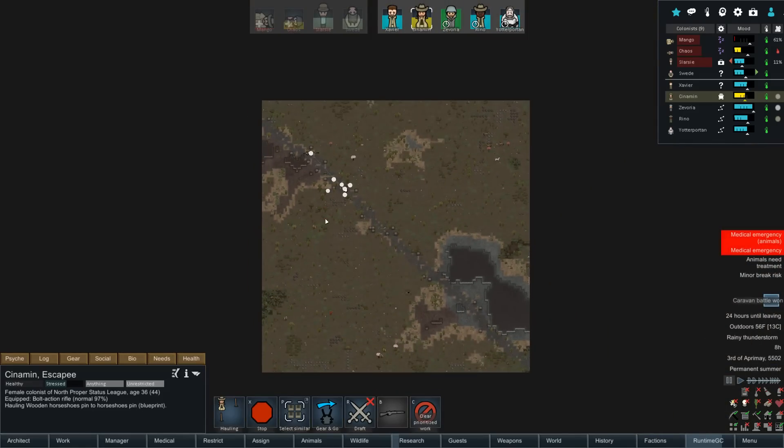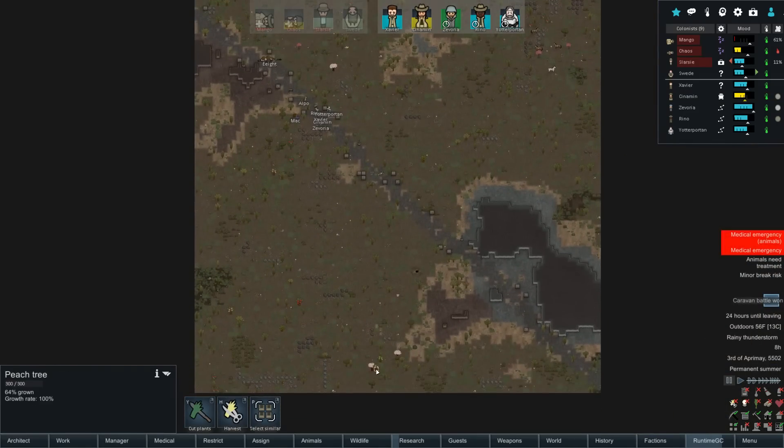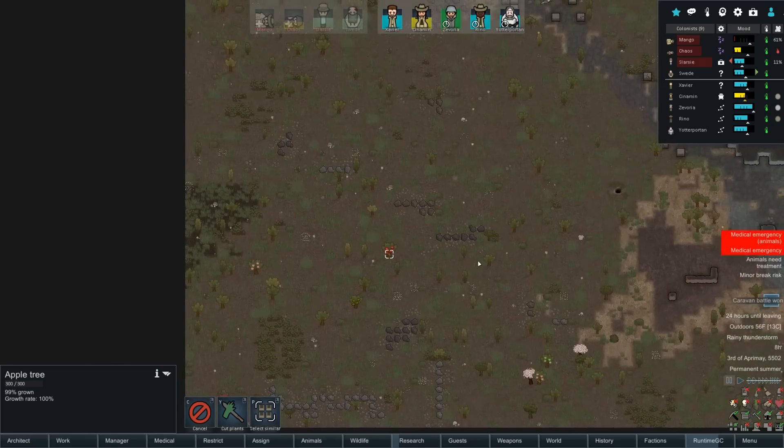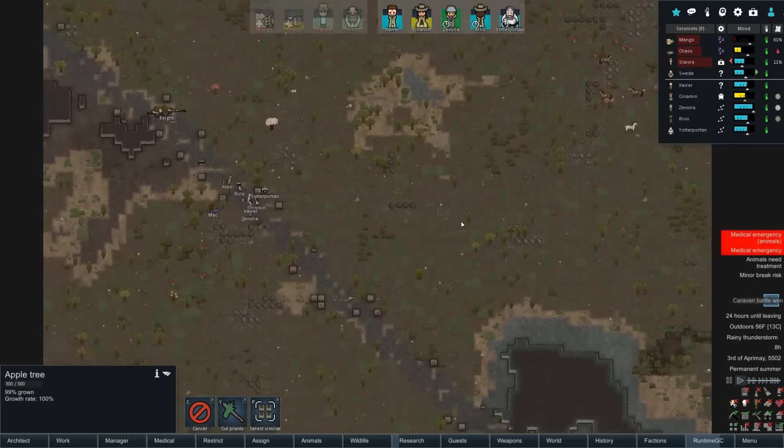I'm going to zoom out a little bit and harvest all these things — berries, trees, more trees over here. Oh, that one's not growing. Look at this apple tree though — sure, we'll harvest that up. That should be all the food on this map, and then hopefully we can get ourselves some husses.